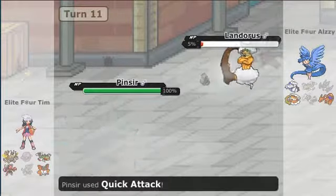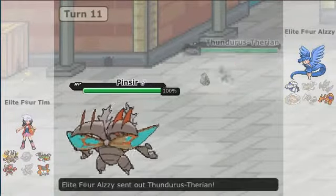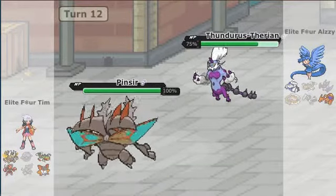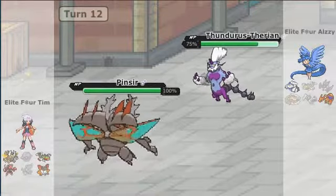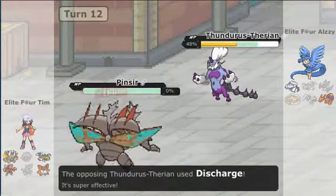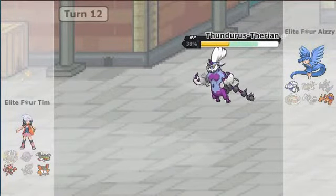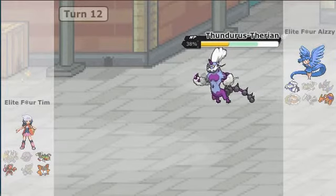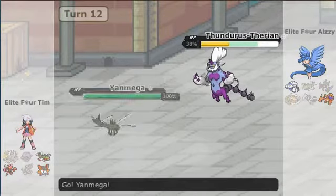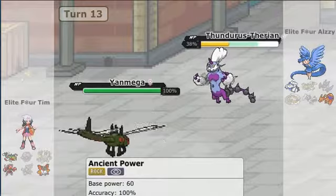That was a little risky switch there. Mega Pinsir is down now. The Landorus is going to be down to Quick Attack too, and we just have a Charizard and a Thundurus left. I'm just going to go for Quick Attacks to get some damage off. She went for the Discharge. Now I'm going to go ahead and go into my Yanmega. Maybe that wasn't smart — this thing could be Scarfed.